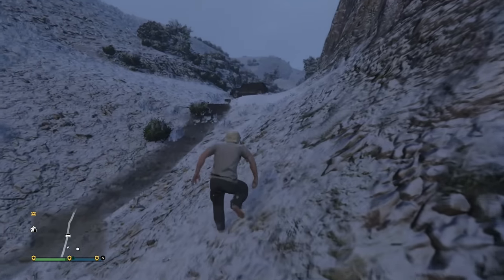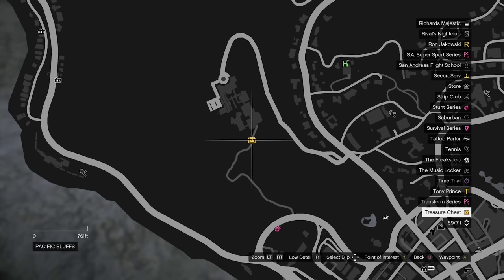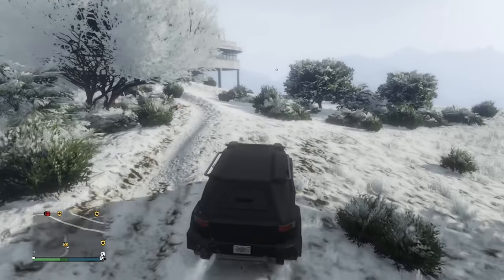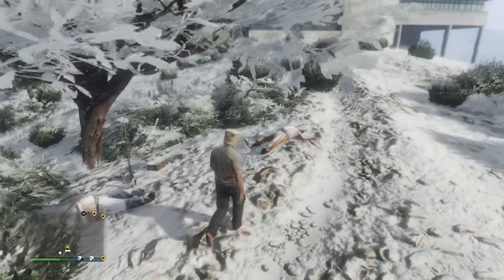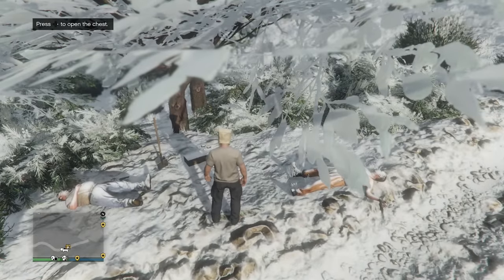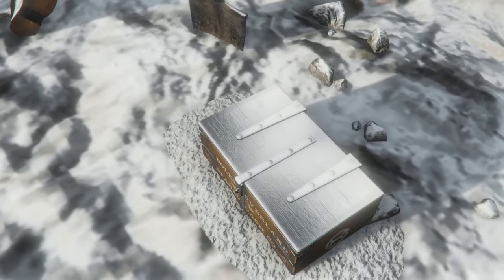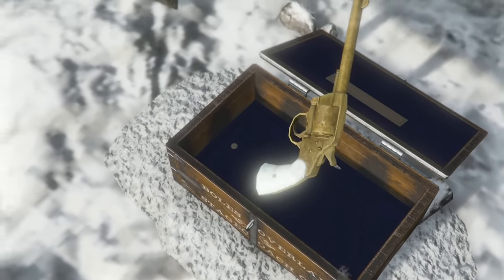I'm going to get back in my Night Shark and drive to the treasure. What kind of location is this — it's a weird spot to bury some treasure, but whatever. I have made it close to the treasure. Oh my God, there's a dead body. Two dead bodies. Oh, there's a chest! Here we go — a double action revolver! We're just holding it in the air triumphantly. You have now found the double action revolver.